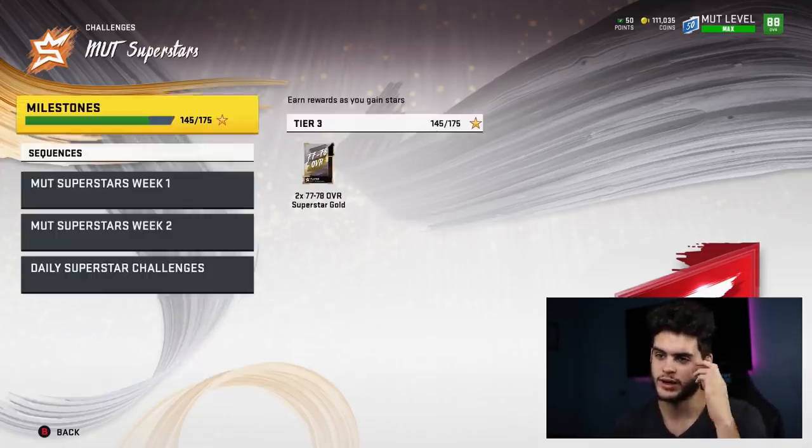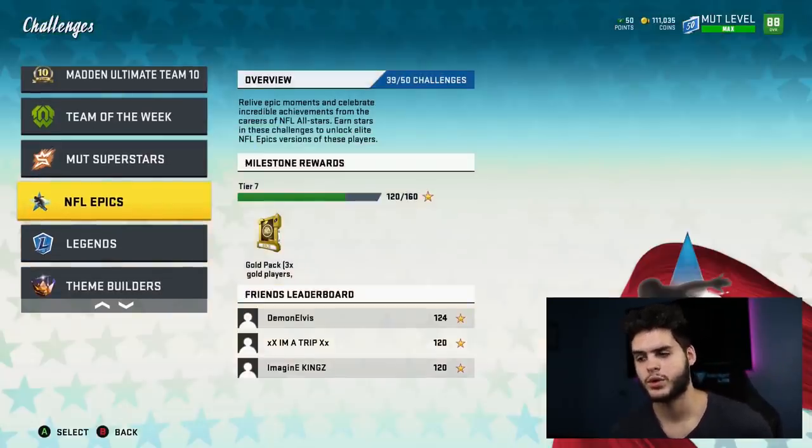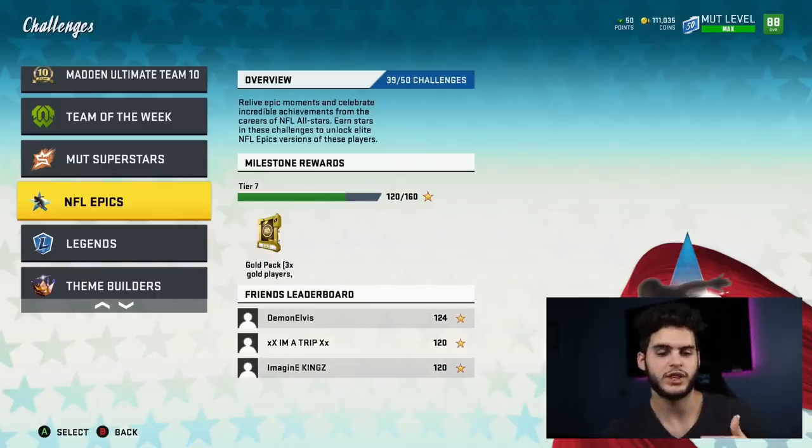If you keep going down to NFL Epics and get all the stars required — I believe it was 120 — you get a Deacon Jones and Baker Mayfield. If you don't like those cards, get them done anyway because you can toss them to the exchange set. Put Deacon Jones, Baker Mayfield, and the Marshall Faulk from Assemble Your Team together and you get an 87-88 overall elite exchange player pack, which could get you a Mac, DeAndre Hopkins, Luke Kuechly, Bobby Wagner, and more.